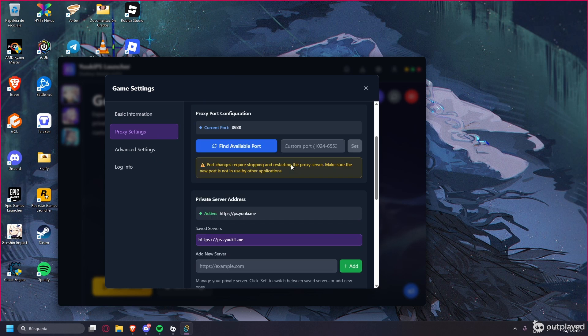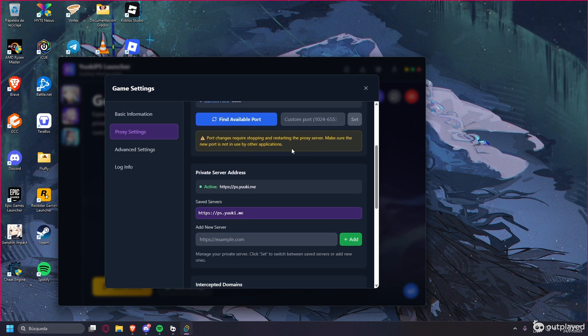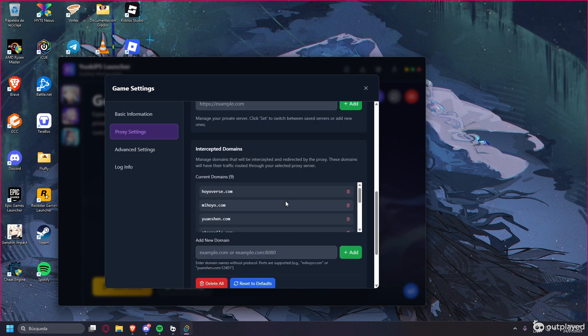You should also double-check the proxy settings. In case the server doesn't work for you, you can activate the proxy option. I did try without the proxy and it worked for me, so I won't be using it — but you can try it if things aren't working.